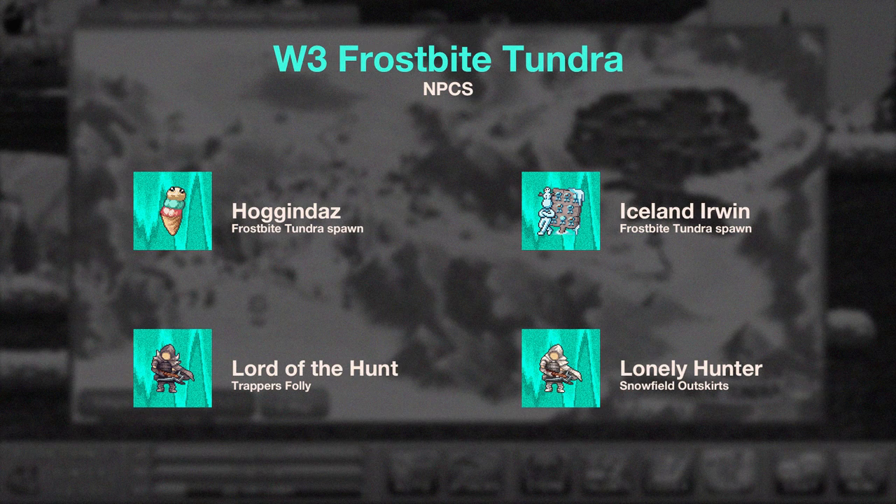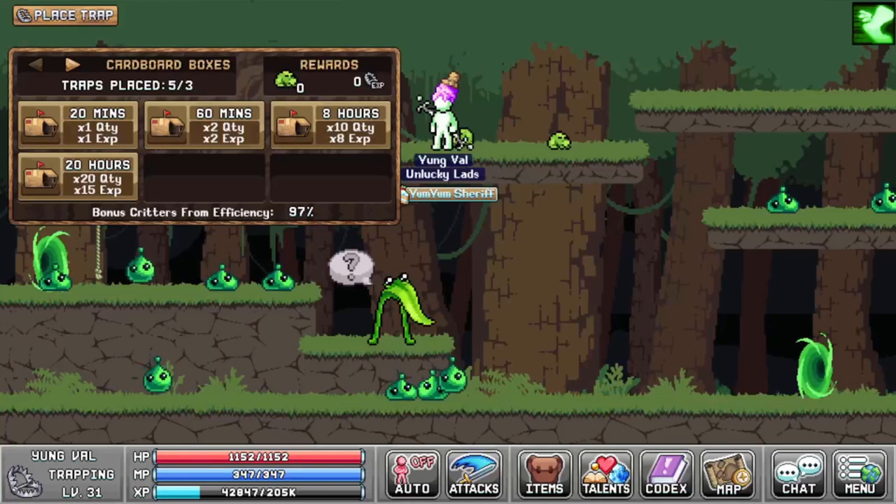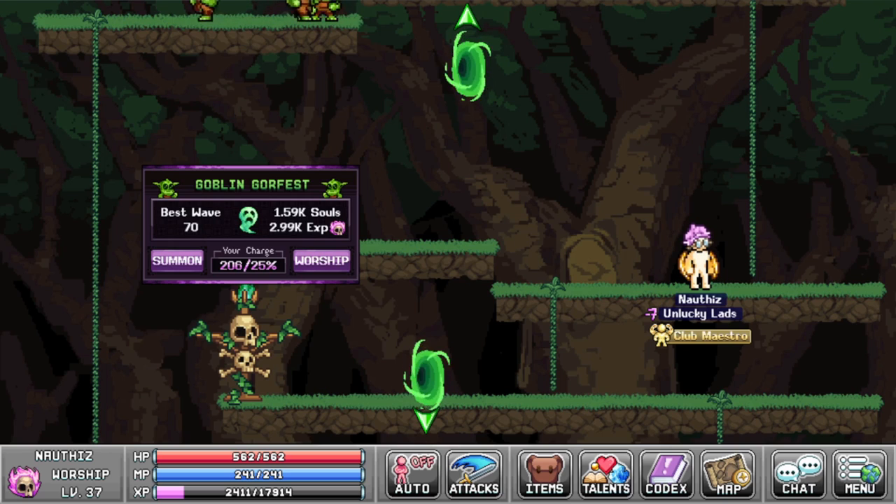Let's get into the last world. Lost by Tundra has 4 NPCs with quests that you can complete to obtain candies. Ginders has 2 quests which will give you 2 1-hour candies. For these candies you will have to place a trap box on the slime map, and you will have to summon the goblin gorefest and place 4 pool's mage towers.